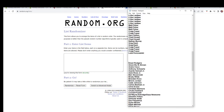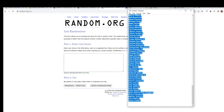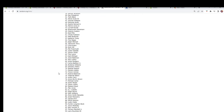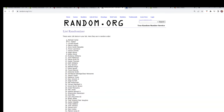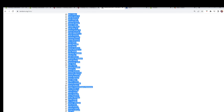All right, here we go — all the way down to Zach Collins. We're going to copy and paste seven times: one, two, three, four, five, six, and lucky number seven. Let's copy these and paste them over to the other side.